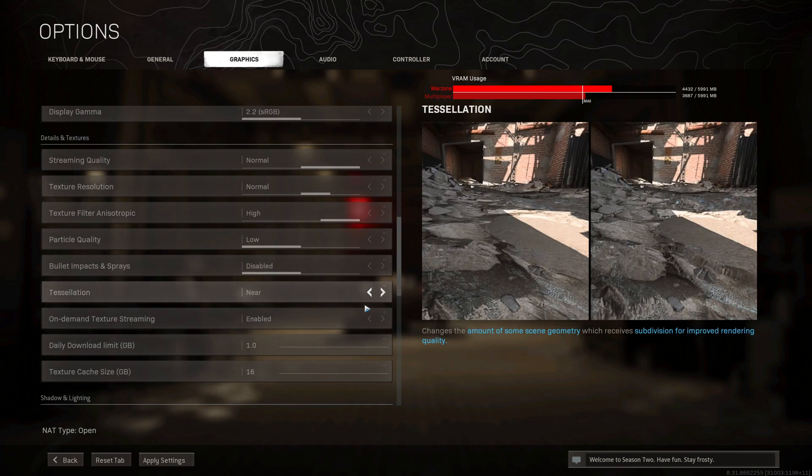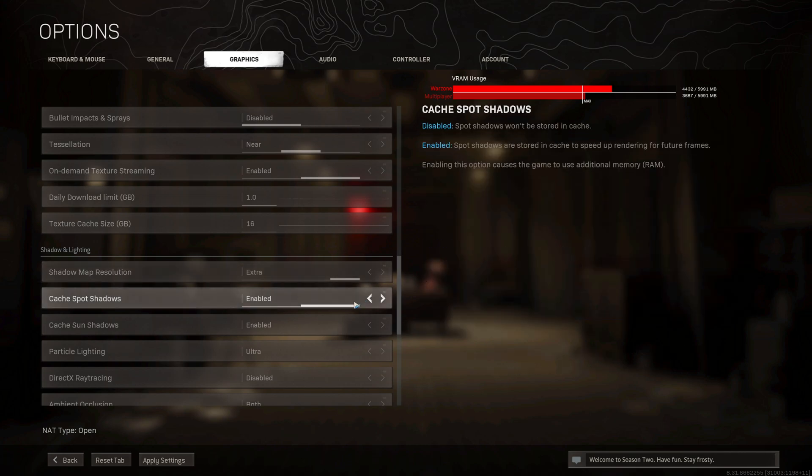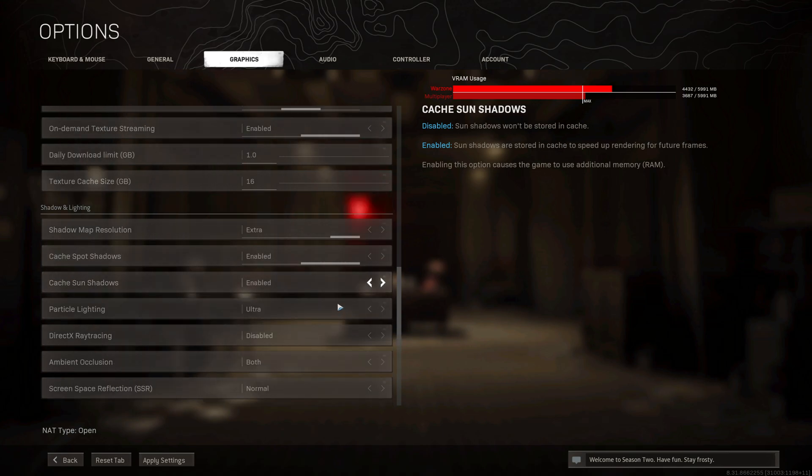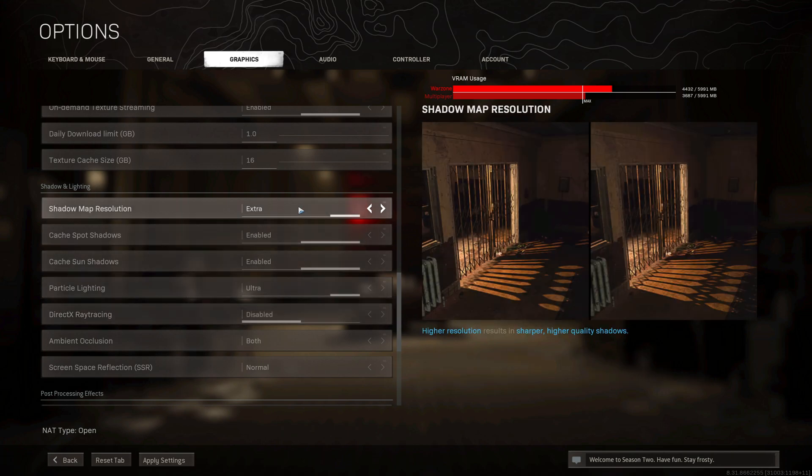Scrolling down more, you have cache spot shadows and cache sun shadows — make sure both of those are enabled. Further down you have DirectX ray tracing — turn this off as it will really impact your FPS. Also, shadow map resolution can be turned down to normal.